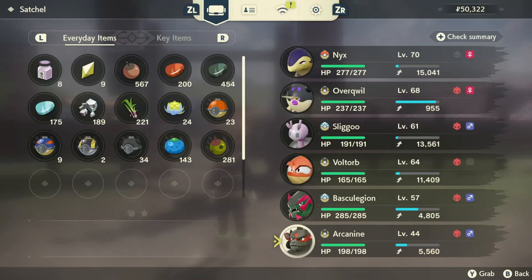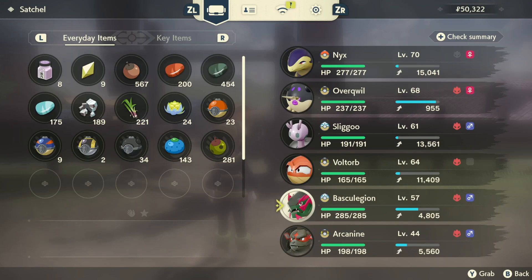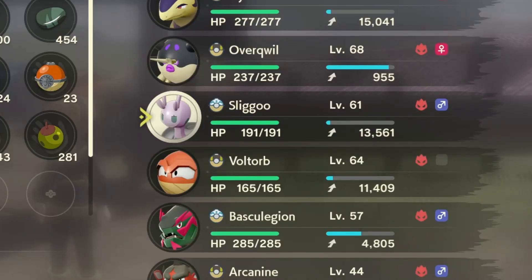There's only like one place Growlithe spawns and it's only ever like one or two, so when I saw that alpha Growlithe I couldn't even believe it. We got our big boy! Then I got alpha Voltorb from an outbreak, and with Basculin I just got really lucky. Sligoo is like a set spawn in the Crimson Mirelands, and so is its evolved form.